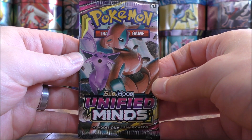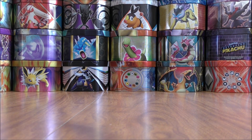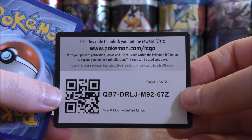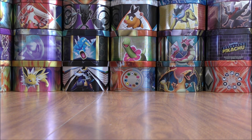Espeon and Deoxys on this Unified Minds pack. If you are looking for the best pull rates possible, it's always best to purchase a booster box — somewhat guaranteed pull rates in those boxes. Blister packs like this are completely random for the most part.